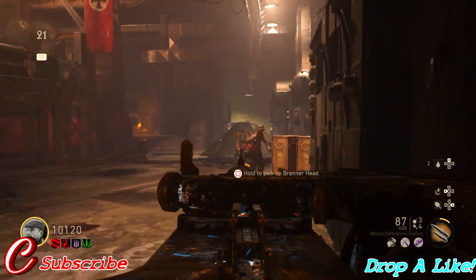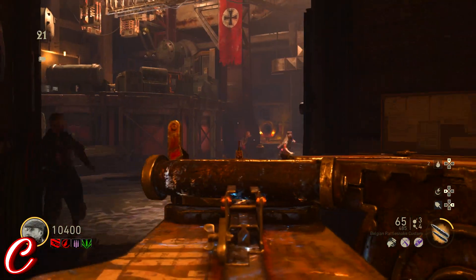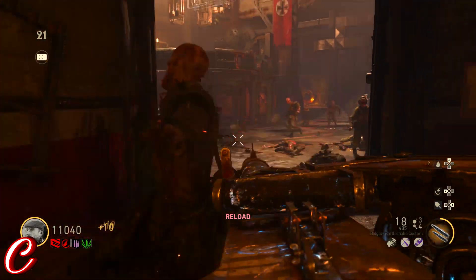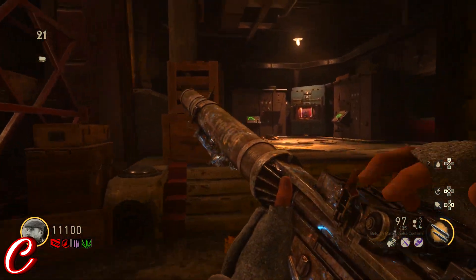What's going on everyone? My name is Cynic and today I'm going to be showing all of you guys a camping strategy that me and my team have been using to rank ourselves up and hit higher rounds a little bit easier. This strategy works for solo games as well as 4-man teams. The only real difference is that if you're playing solo it's going to take you a little bit longer to set yourself up, but that's the only real difference.